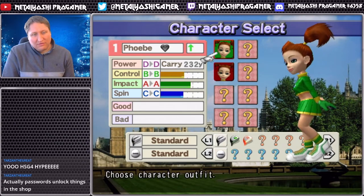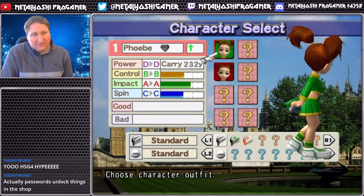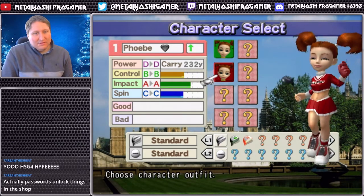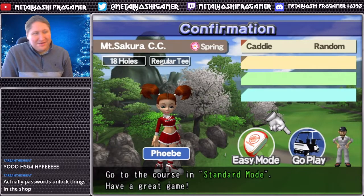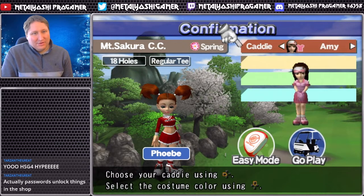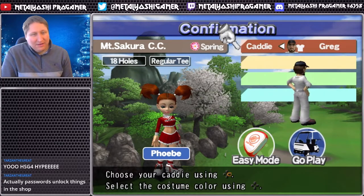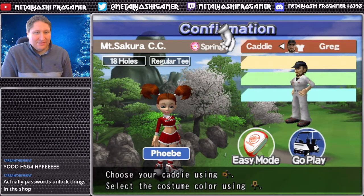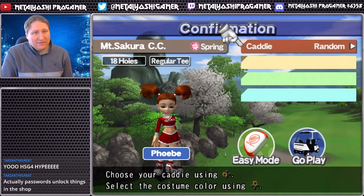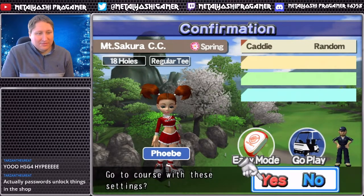You can just choose the skin here instead of going through button combos - so Phoebe is basically a cheerleader. You can also choose the caddy now: there's Amy, Bertha's back, and this guy Greg who kind of looks like a mechanic or gas station attendant. That's all we've got so far, but it seems like we'll be able to unlock a lot more as we go. Let's get started.